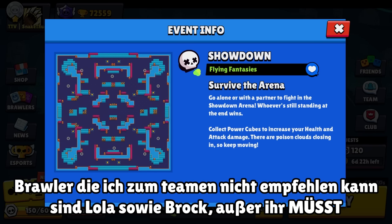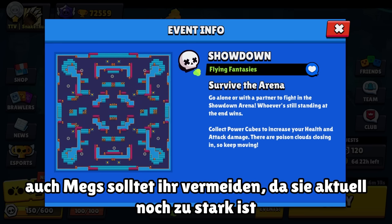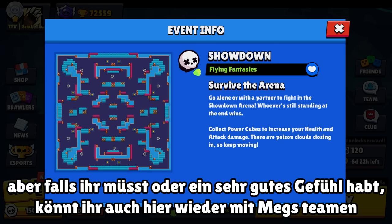You can also team with many other brawlers, but the ones I don't recommend teaming with are Lolas and Brocs. If you have to, you can team with a Brock, but usually you want to avoid these two. Also avoid Max because she has too much damage and too much HP — the brawler is just too strong right now. You shouldn't team with them unless you have to.